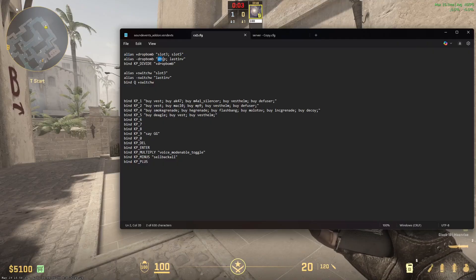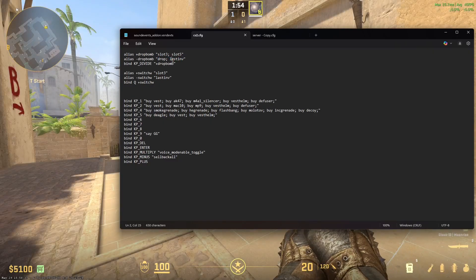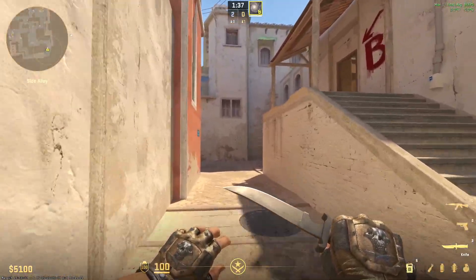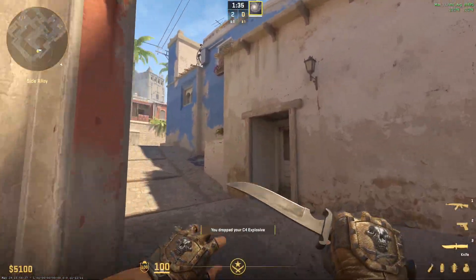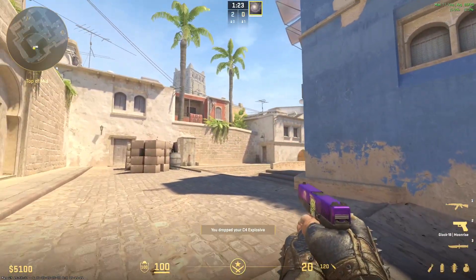The second command is what drops the bomb and immediately switches back to the last item in your inventory. This is extremely useful — if you're running with your knife out, just drop the bomb and it immediately switches back to your knife. If you have your pistol out, drop the bomb and it immediately switches back to your pistol.